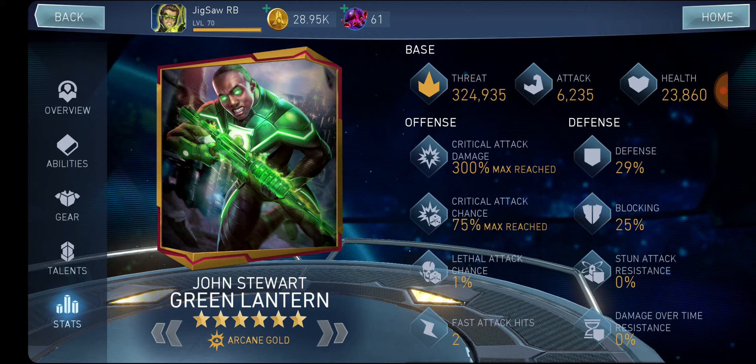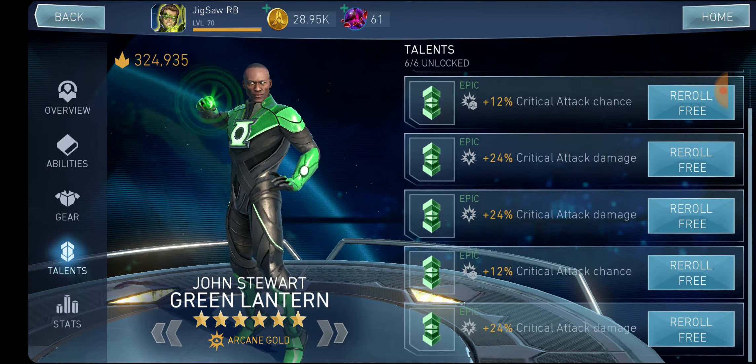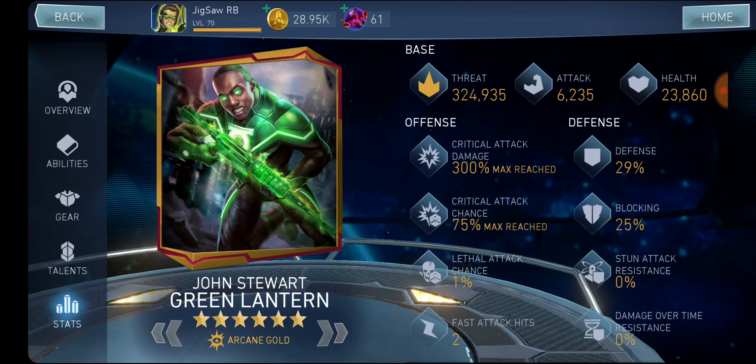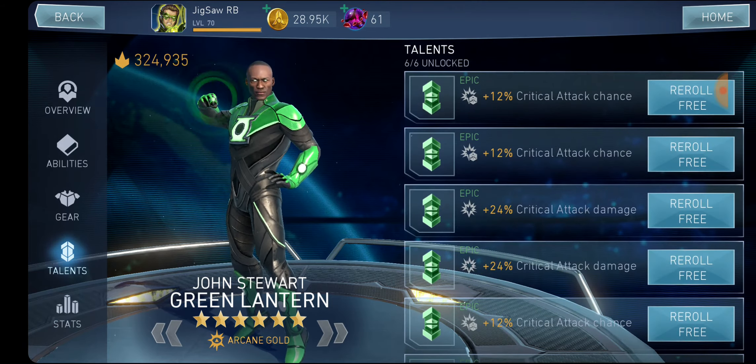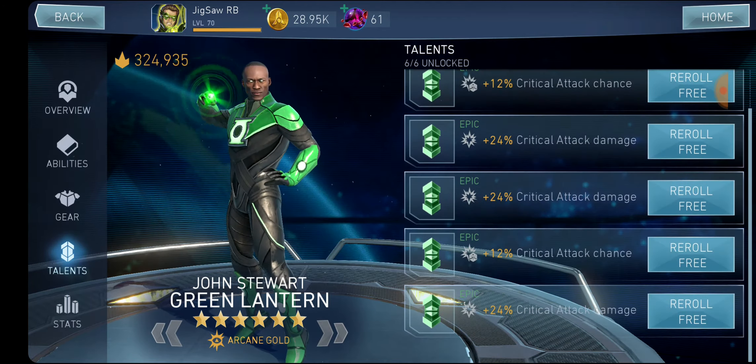As a damage dealer, like I said, there is some variety. This type of build works great with three times critical chance and three times critical damage as talents. This is going to work for most of the characters in the game. Then you can complement on the gears with whatever you need — if you need more crit chance or more crit damage, you add that on the gears. But the talents need to be like this.